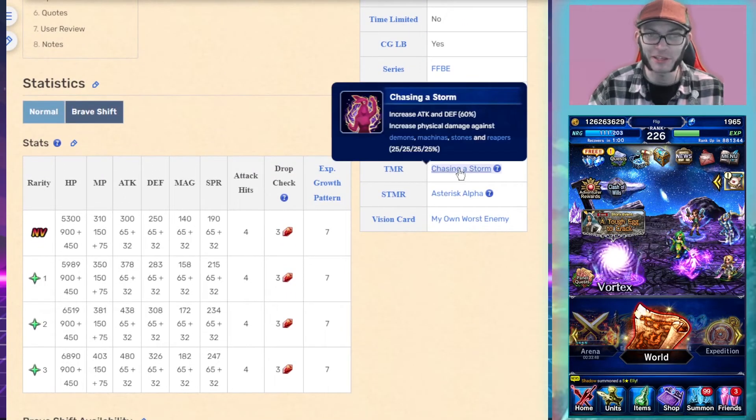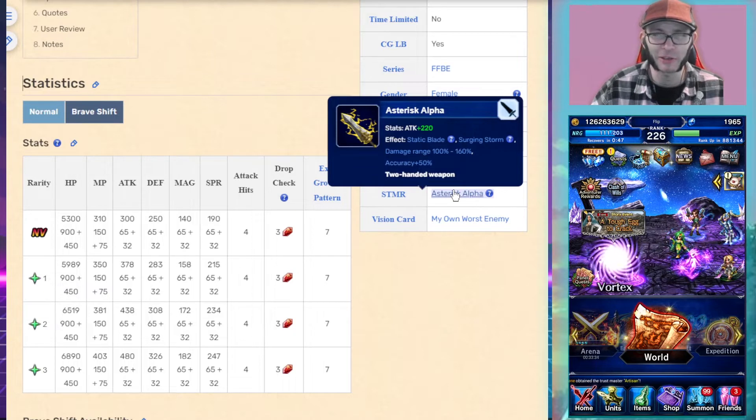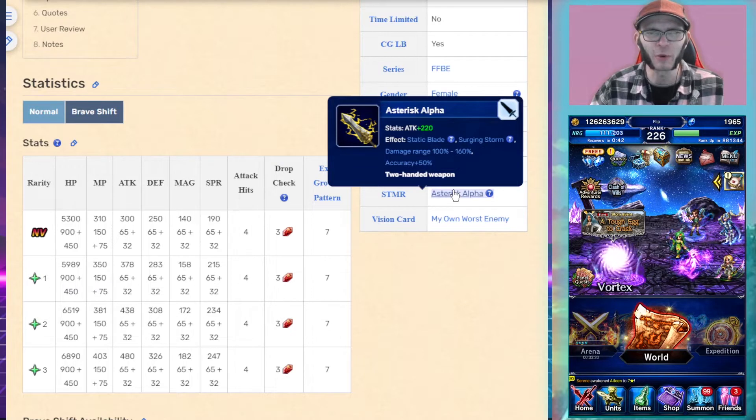Her Trust Mastery is 60% attack and defense and gives you 25% of four different killers. Her STMR is a great sword. Later in the month — or beginning of next month, about three weeks from now — whenever the great sword gets the variance update, this weapon will become much better because the variance will be better.